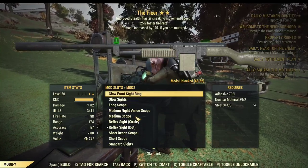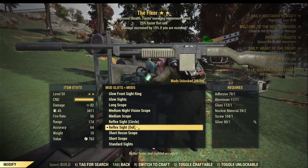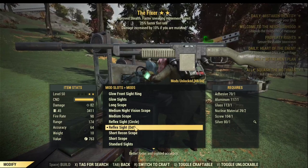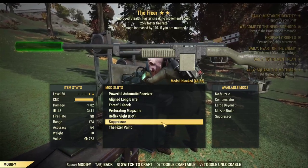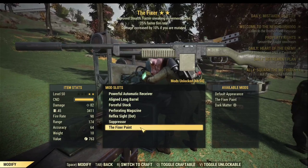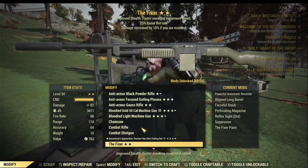For the sight, it's quite straightforward — to reduce AP cost we'll go for Reflex sight, whether it's Circle or Dot; they both save you 5% AP cost. I personally prefer Dot as it gives a much clearer view through the sight. The last important one is the muzzle. Use a suppressor without question if you do sneak commando — it will reduce range a bit but it's definitely worth it. That's all the best mods for the fixer.